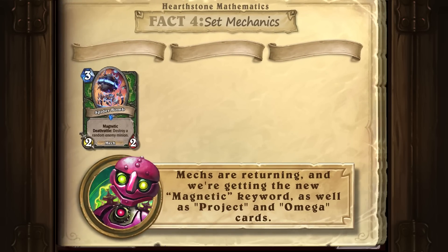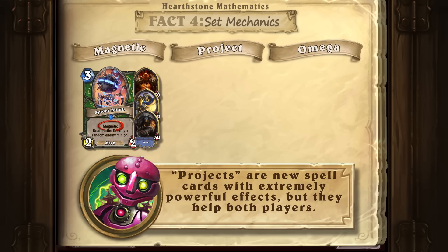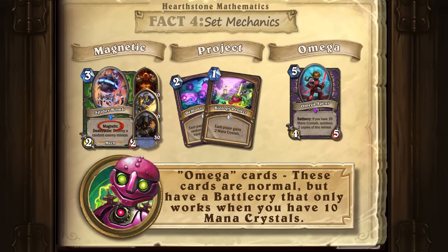Mechs are returning and we are getting the new Magnetic keyword, as well as Project and Omega cards. Only three classes will receive cards with the Magnetic keyword: Warrior, Paladin, and Hunter. Projects are new spell cards with extremely powerful effects, but they help both players. Omega cards are normal cards but have a Battlecry that only works when you have 10 mana crystals.